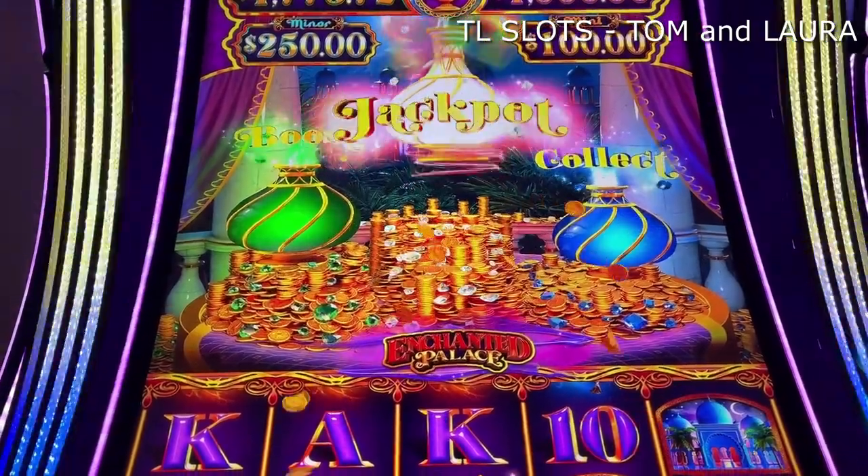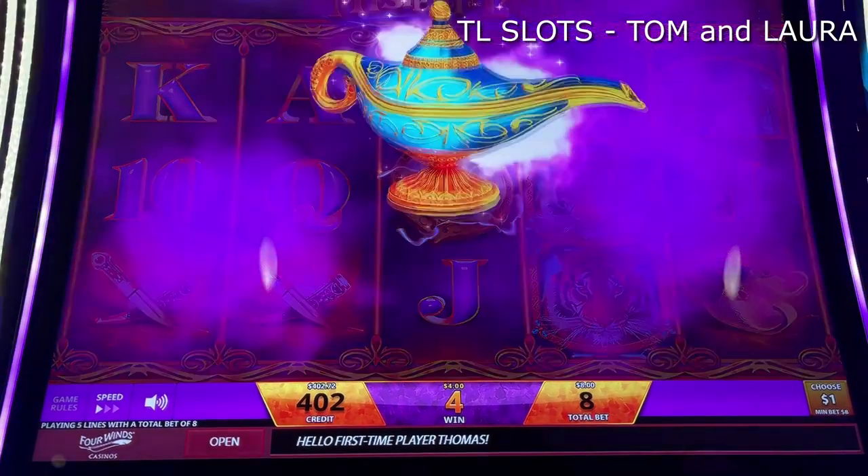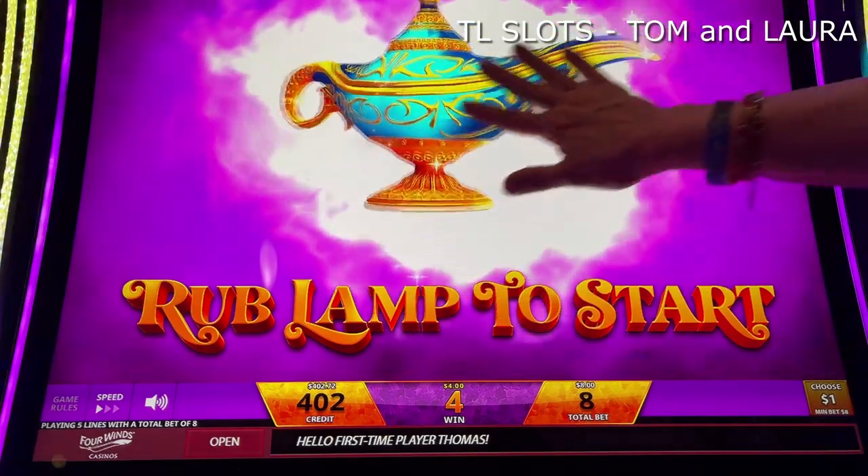And we've got the jackpot — whatever that does, not sure yet. Jackpot's active. Dollar denom, $8 on the spin. Go ahead and rub that lamp, baby.